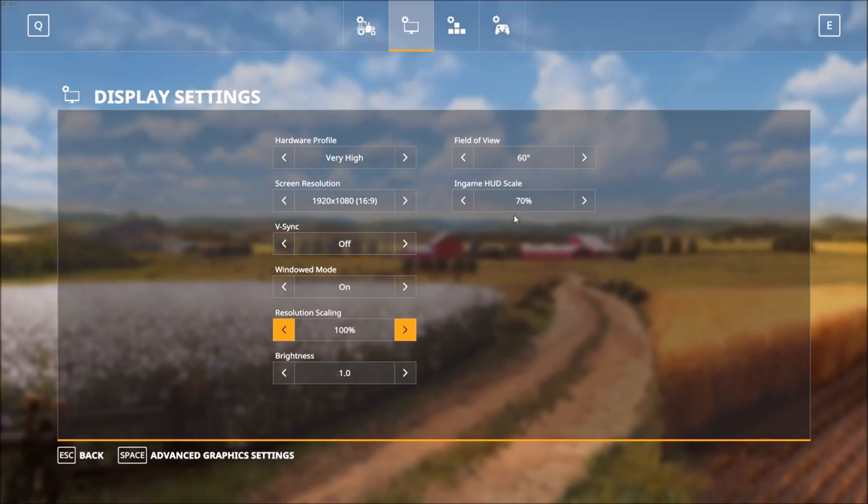Your brightness level and the in-game HUD scale — the size of the HUD on screen while in-game — I've reduced down to 70%. That's a personal preference thing you can adjust as you figure out what works best for you. Field of view is at the default of 60.